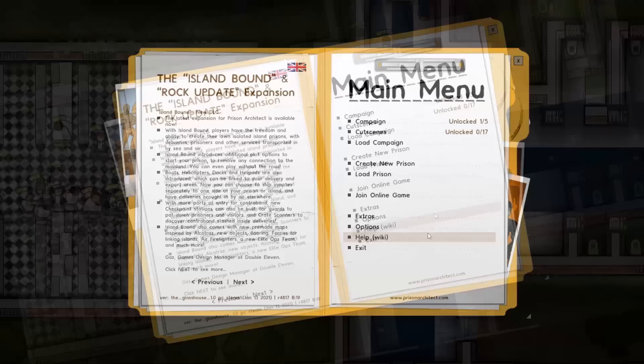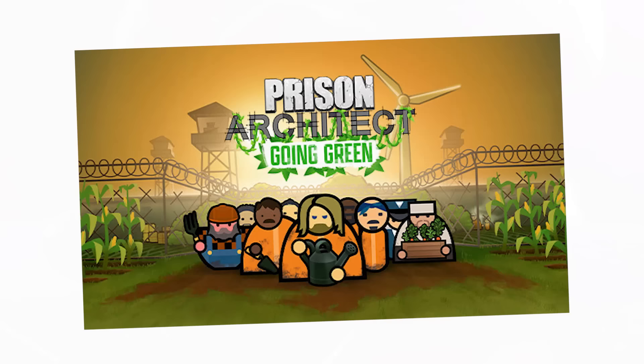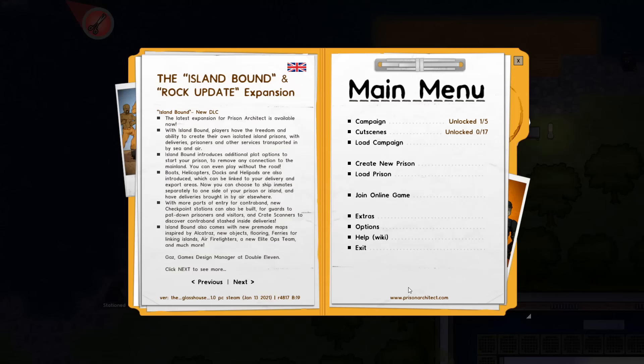Ladies and gentlemen, I'm the Spiffing Brit, and today we're back in the wonderful world of Prison Architect. We're going to be playing Prison Architect in a very unique way, because thanks to the brand new DLC announced by Paradox Interactive called Going Green, which we've been given early access to, we're able to design and build the weirdest prison ever created — a prison which is not a prison, actually, at all.